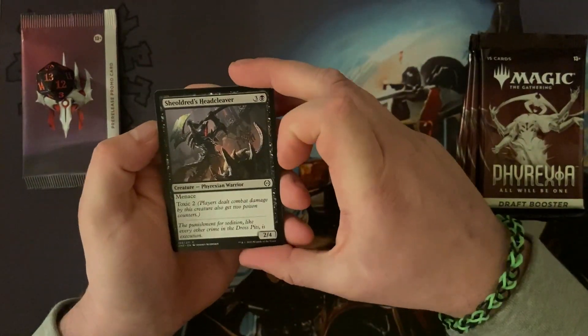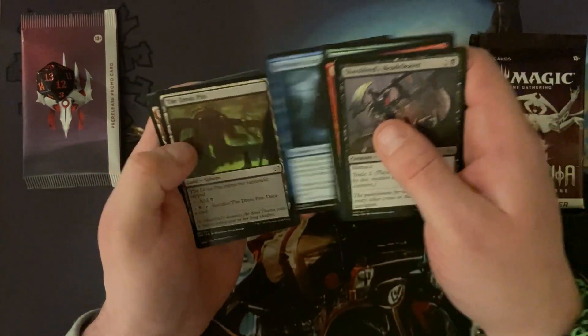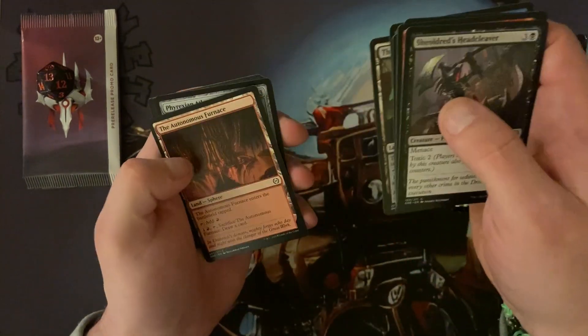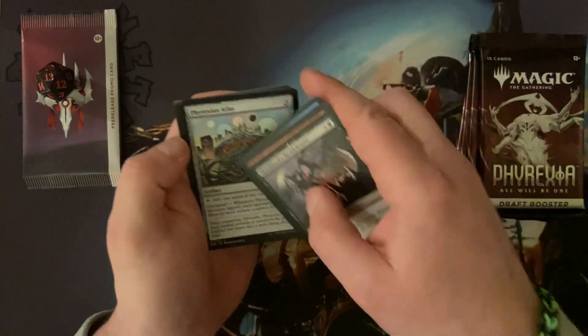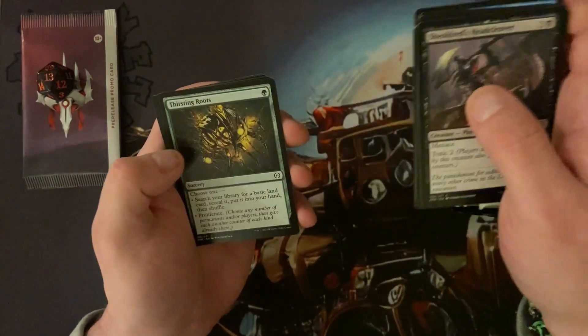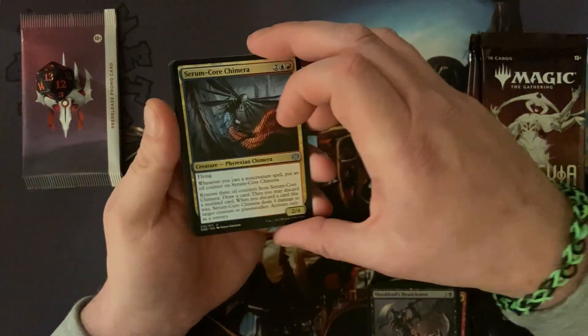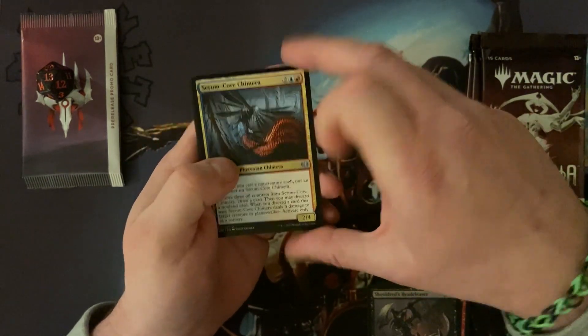So we've got Shieldridge's Head Cleaver and more commons. My daughter really likes this picture - it is very cool. It's good in foil, I think, and I really like this idea. More commons right, so get down there. Our first uncommon then is a Serum Core Chimera.